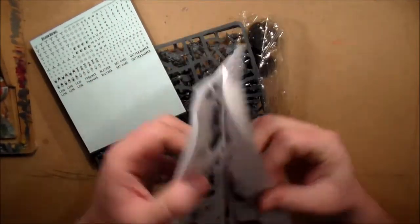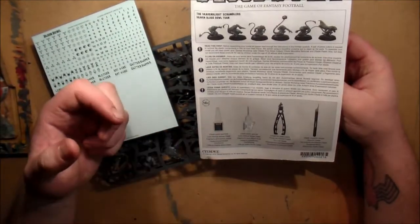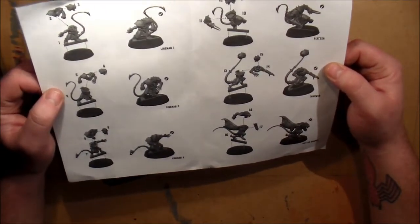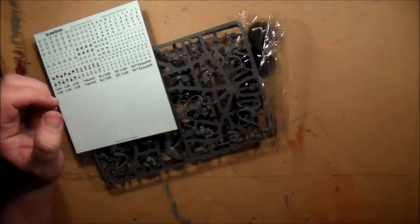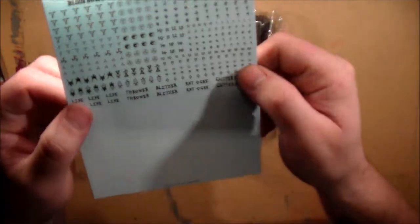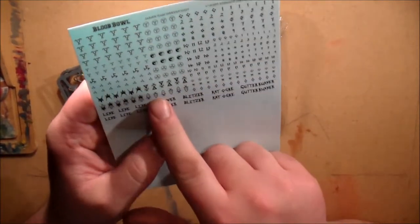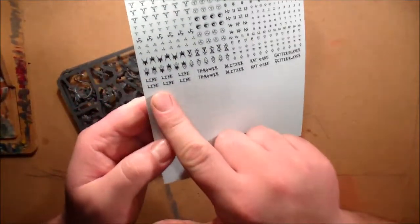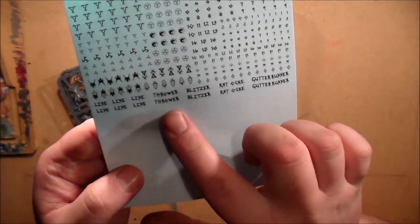First up you get your instructions. I was surprised — these are snap-fit, or pretty close to it; they're only like two or three pieces each. You also get transfers, which are super cool. Not just normal transfers — you get the Blood Bowl logo, you get the Skaven signs, which are awesome. You can put these on your normal models too, which is what I plan on doing.